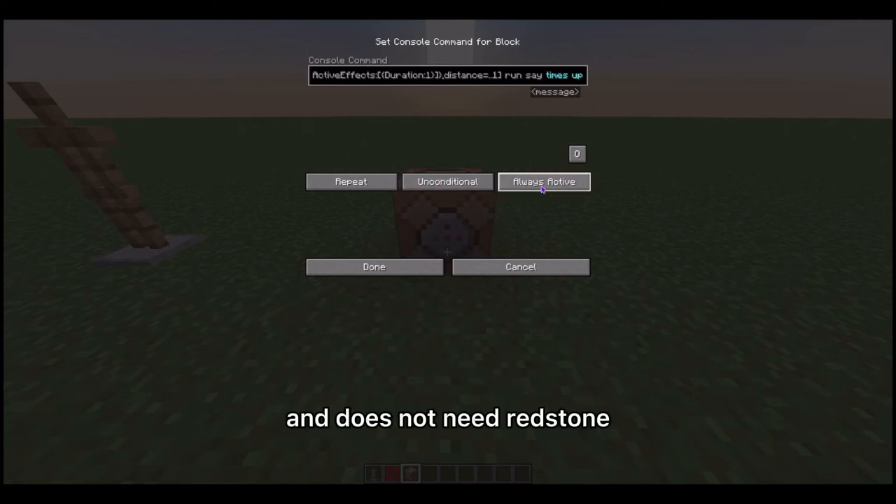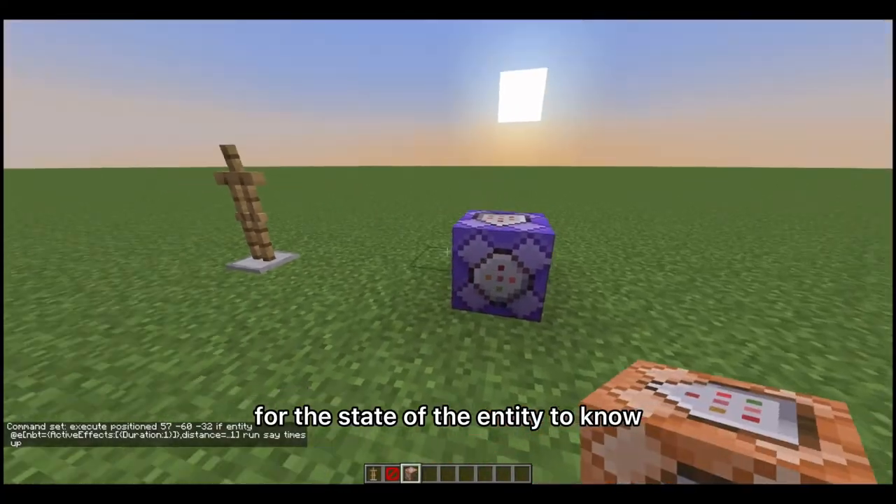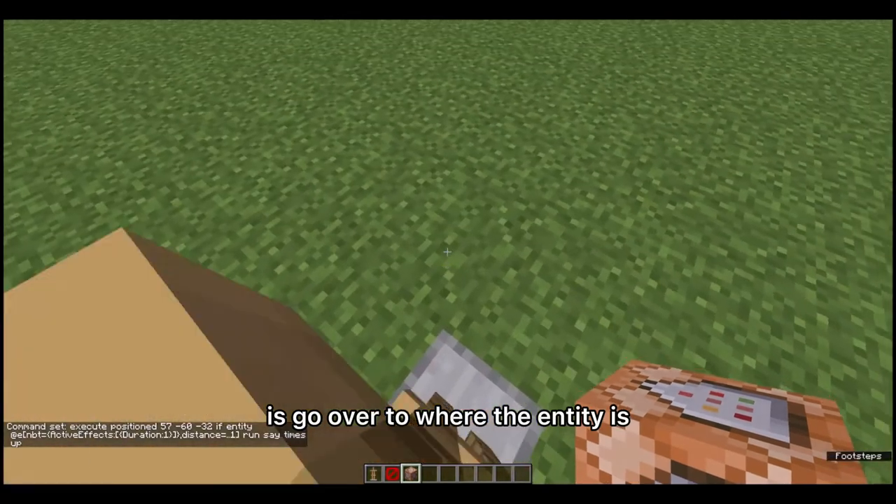Set it to does not need redstone so that it is constantly checking the state of the entity to know if the potion effect has run out. Now what we're going to do is go over to where the entity is.